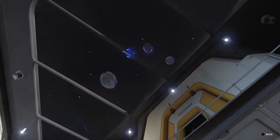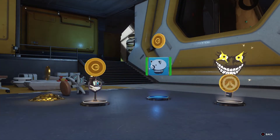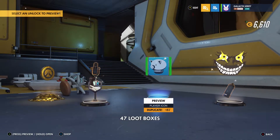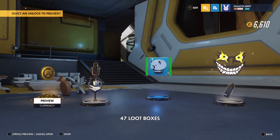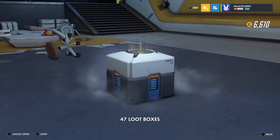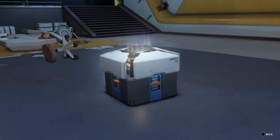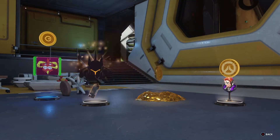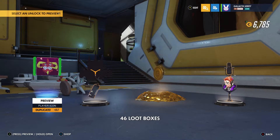Next one: two rares, more duplicates, some currency. That's gonna come in handy since tomorrow is the winter event — I think that's when it starts. I currently have 6,610 coins, so it should be enough to buy a couple of legendary skins. More currency — even more currency with the duplicates.